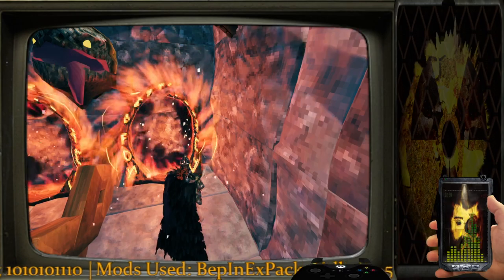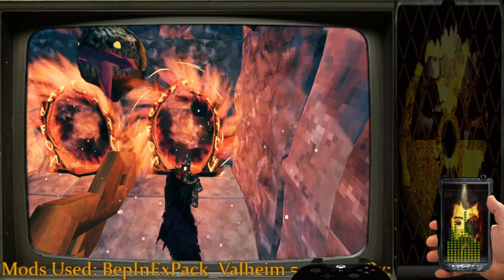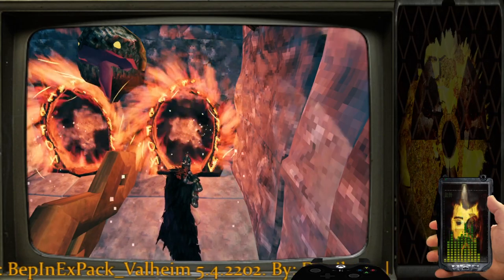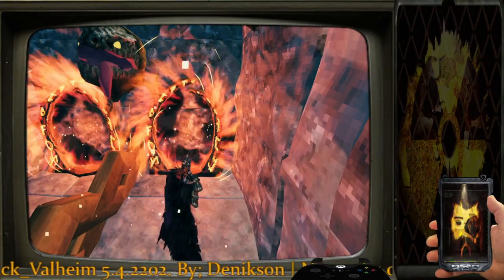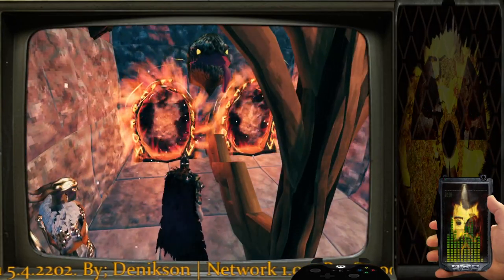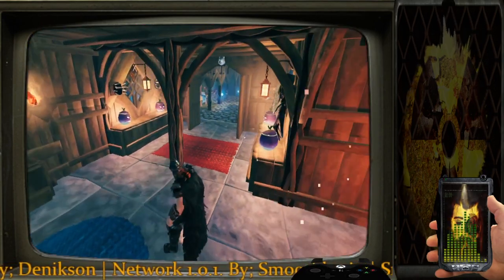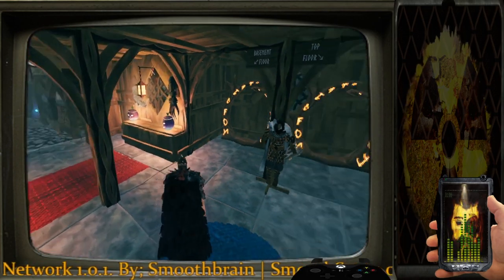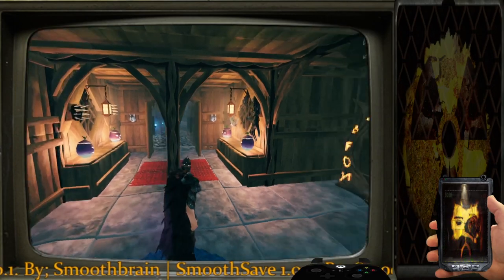If you have the Multiverse mod installed you'll probably see it scroll on screen in yellow text at the bottom. The Multiverse mod will let you place a portal and log into a server or your local world without having to go to the main menu. If you want to learn more about that, it'll be in the description — you can find it on the Thunderstore mod manager.